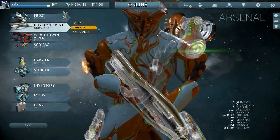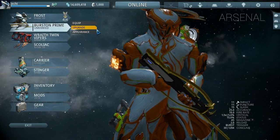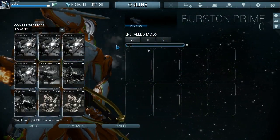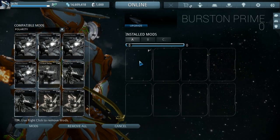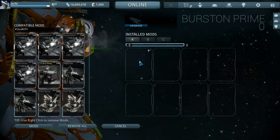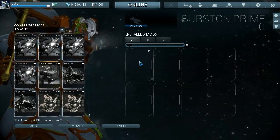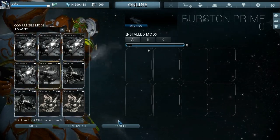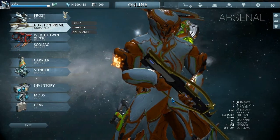Get back over there. That looks really nice. Has it got a polarity? Oh my god it's got a polarity — and it's a V! Serration — definitely. That's going to be able to go in there so early on as well. Oh, this could actually be a decent weapon.